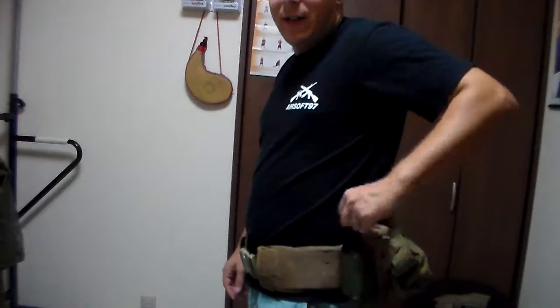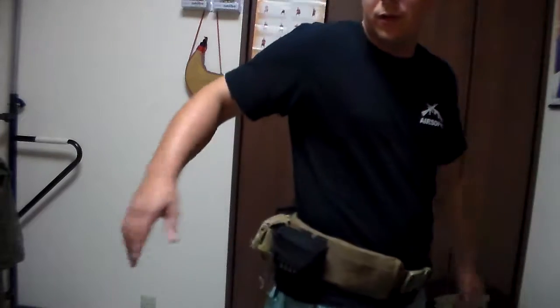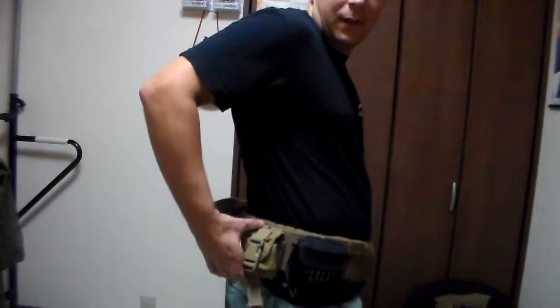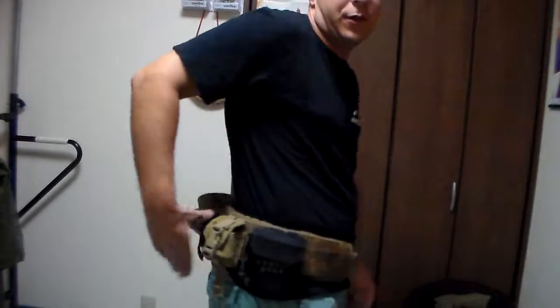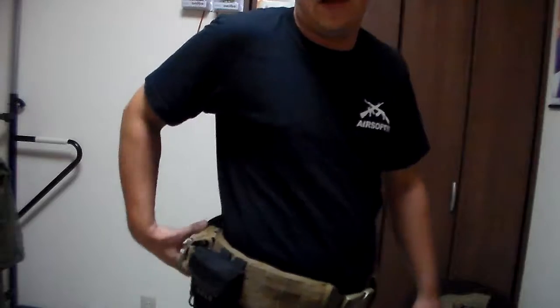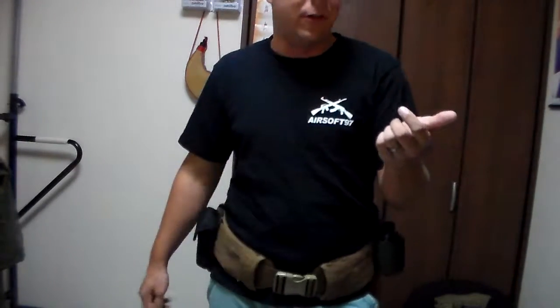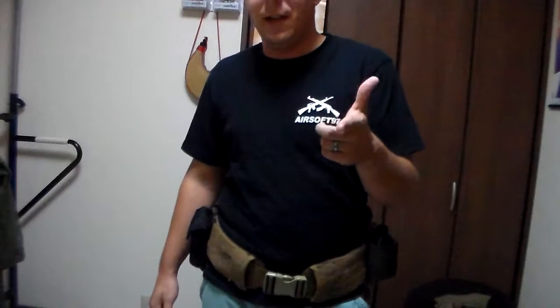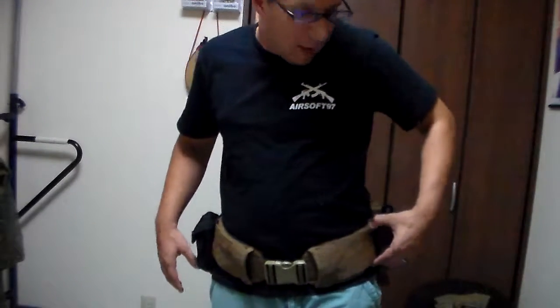I've got a grenade — a Thunderbee in here for the hell of it — a dump pouch per usual, a goblin, a grenade pouch full of extra goblin shells, and a multi-tool. I'll probably take these off and put a shotgun shell pouch over here so I can access it from the right hand to reload. I could just move the multi-tool off to the left side.